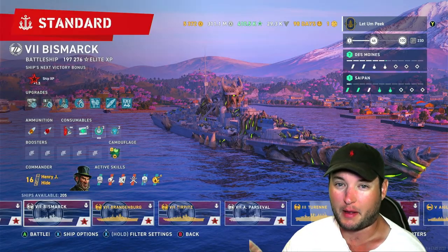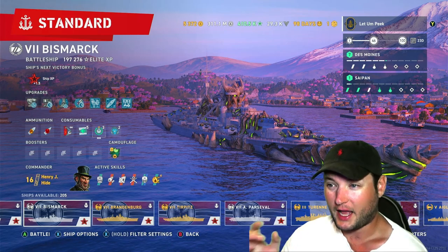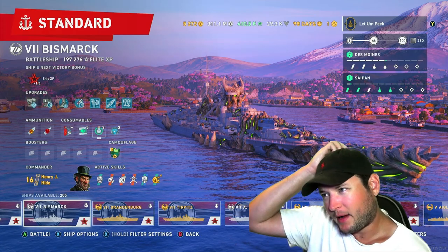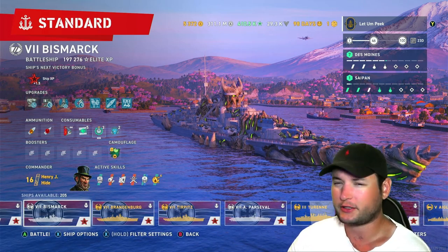When the conversation comes up about battleships, you can pretty much break all the battleships down based on the commander you pick. One of the best parts about this game is you can pick whatever you want and play around with it to see what works best for you. The three kind of builds are accuracy, secondaries, and survivability — that's pretty much the three builds in almost all of the nations.